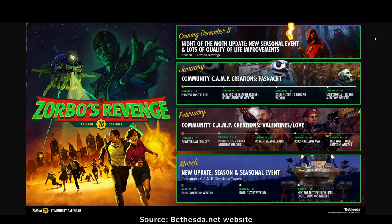February 15th to 22nd: Bonus Challenge Week. February 24th to 28th: Gold Rush and Double Mutations. And in March, a new update, Season 8, and a seasonal event. So Season 7 runs December, January, February — three months. March 10th to 14th: Double Mutations Weekend. March 17th to 28th: Double Score Weekend. March 24th to 28th: Hunt for the Treasure Hunter and Double Mutations Weekend. Lots of great stuff in the new calendar.